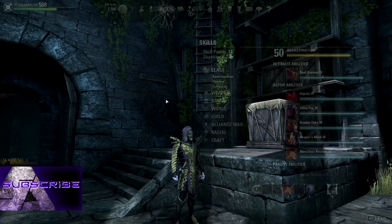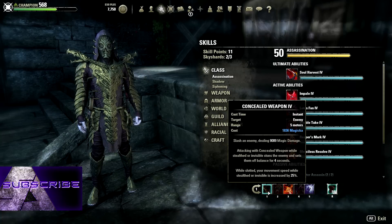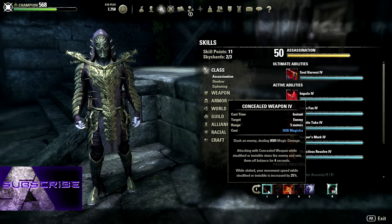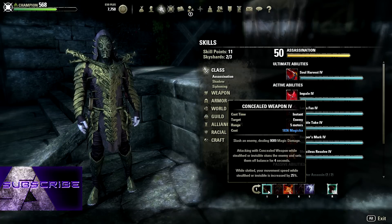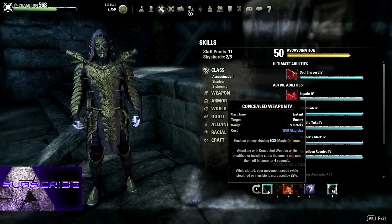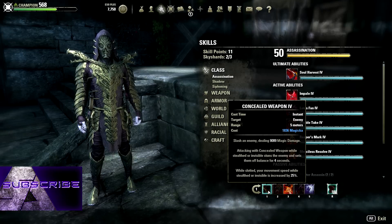The skills — there's really nothing too out of the ordinary, but we'll walk through them anyway. Our main spammable damage: we're running concealed weapon. For any magicka nightblade trying to do melee, this is really your only go-to. Concealed weapon does great damage. Because we're not running cloak we don't get the stun from stealth, but I'm not worried about that because we are running fear for our CC.